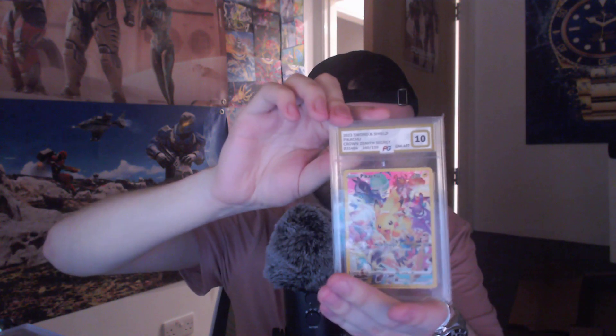That last stack is all the same card — an absolute ton of the new Pikachu from Crown Zenith. Here's one — a 10 from PSA. We have another 10 from PSA. We've got a 9 from PSA. And another 9 from PSA. Then a 10 from Ace Grading. Another 10 from Ace Grading. A 9 from Ace Grading. And a 10 from Pokegrade. And a 9 from Pokegrade.